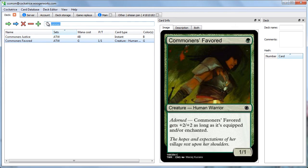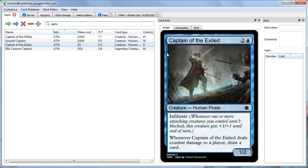The next mechanic on the list is Infiltrate — a mechanic I'm very interested in. Here we can see an example with Captain of the Exiled. Infiltrate: whenever one or more attacking creatures you control aren't blocked, this creature gets plus 1, plus 1 until end of turn. For example, if you attack with three creatures and your opponent blocks two of them, but one of your creatures gets in, this guy still gets the bonus. It's kind of the flavor of people just coming to this tournament to rob the rich, rob the castle — they're just coming for the gold.